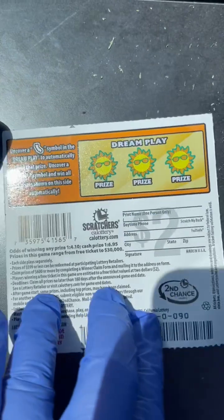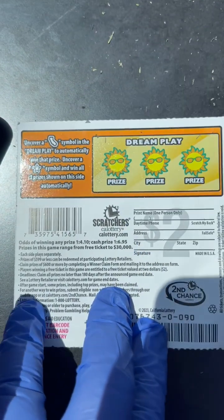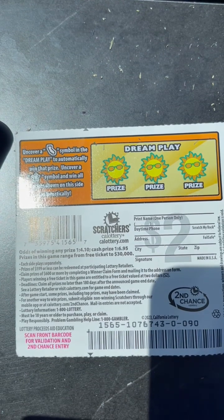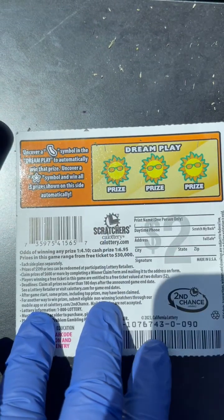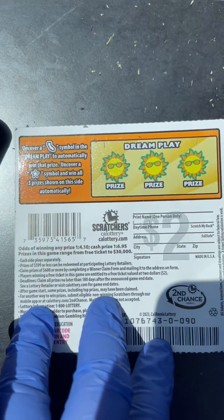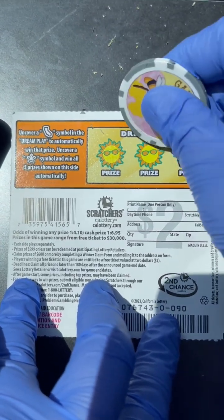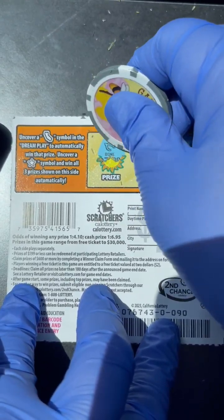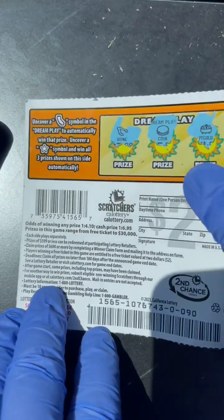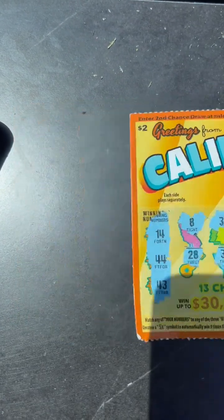Dreamplay bonus at the back. If we uncover the California map, we automatically win the prize. And if we uncover a star symbol, we'll win all the prizes. Come on, star — any symbol will do. Nope. Pot of gold — we have a coin. And the last one is Richbon. No luck on this $2.